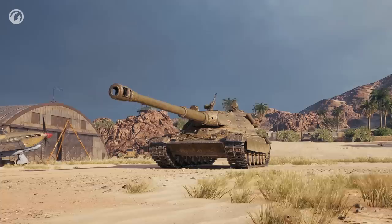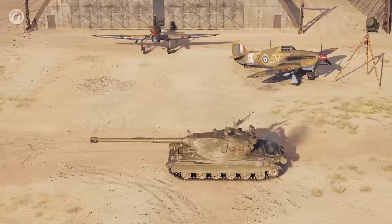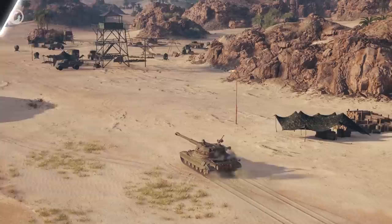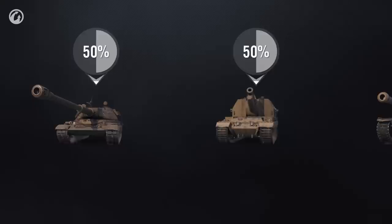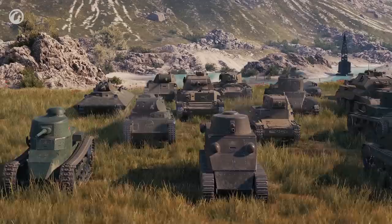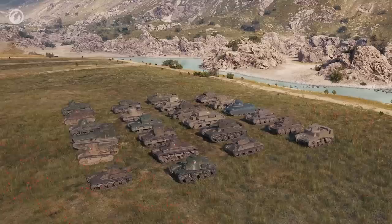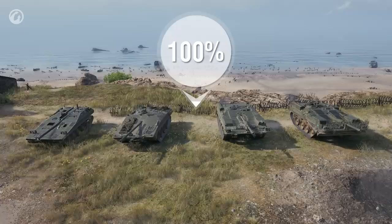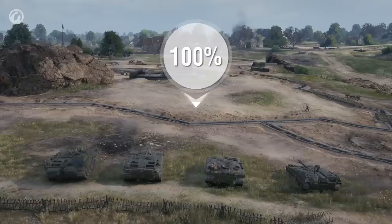Let's get back to the theory. The tank is concealed most if it doesn't move and doesn't shoot. Turret traverse does not affect concealment. But as soon as the vehicle hull moves, the concealment factor drops significantly. For heavy tanks and SPGs, it drops by 50%. For tank destroyers, by 40%. And for medium tanks, it's 25%. At the same time, light tanks have a bonus — their concealment remains the same whether they are moving or not. Certain light tanks still lose a quarter of their concealment when moving, while some tank destroyers don't.